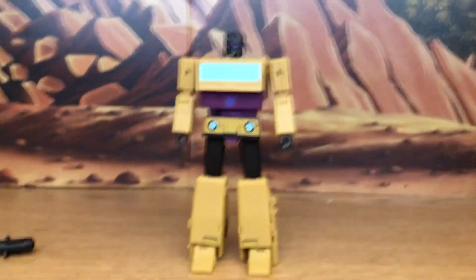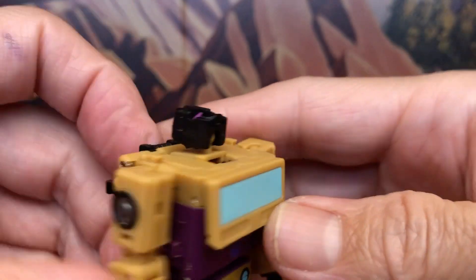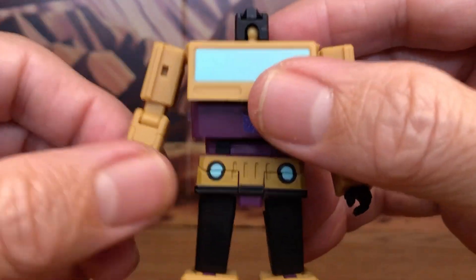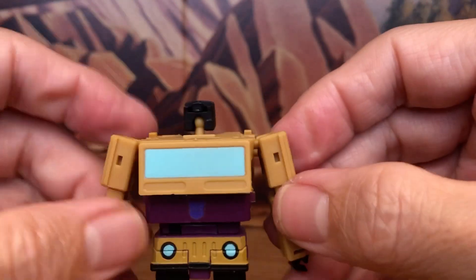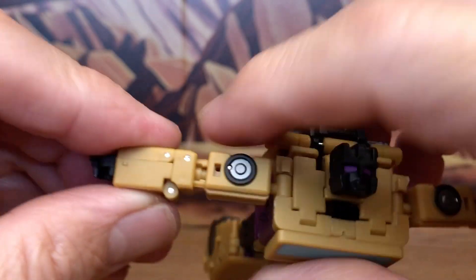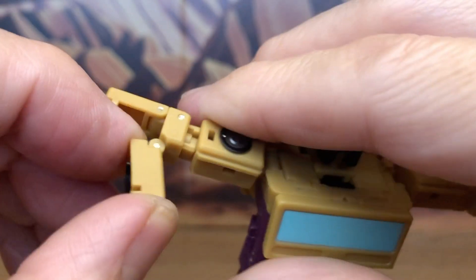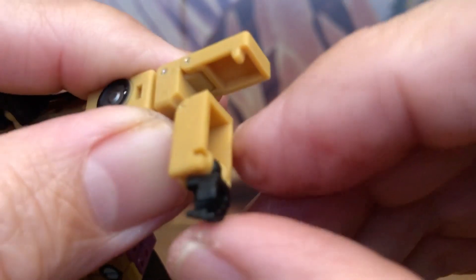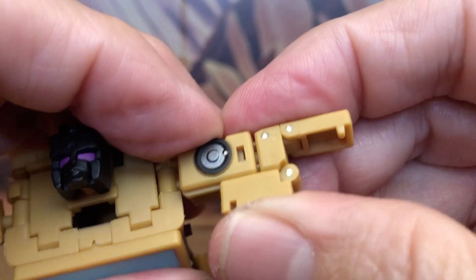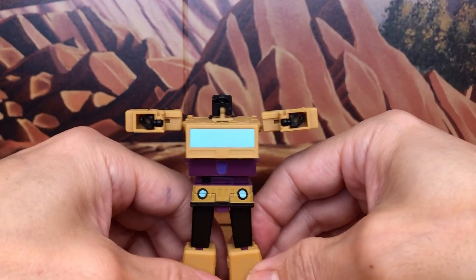Now let's start the transformation. Knock his head back 90 degrees, then rotate the arms to the back 180 degrees. Lift up the arms 90 degrees, bring down the arm 90 degrees, fold in the hand, lift it up all the way, bring this down, tap it in, and push in the arm. Do the same thing on the other side.